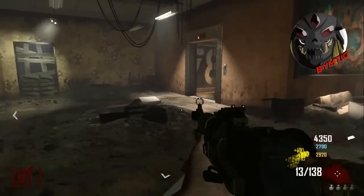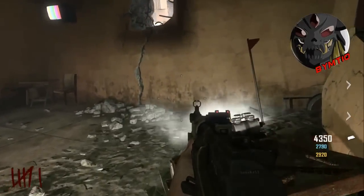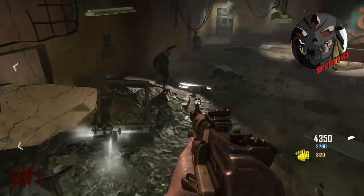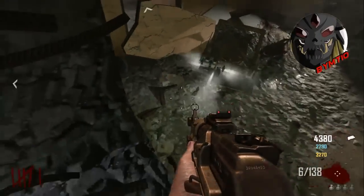Lo ponemos colocado justamente mirando al agujero y ahora nos agachamos y vamos andando lentito hacia el patch saltador. Tenemos que estar agachados, ¿vale? Recordarlo.